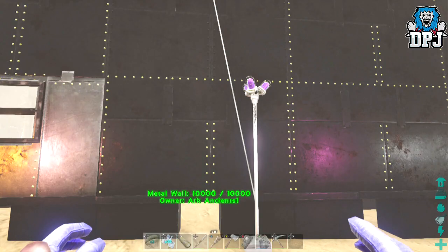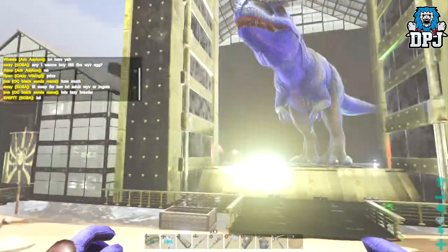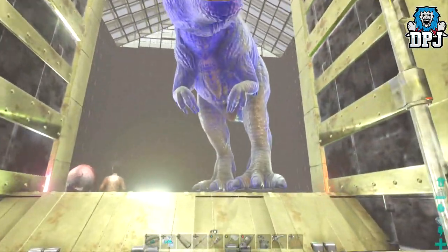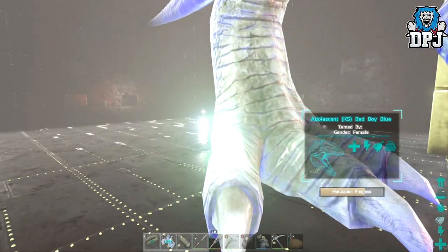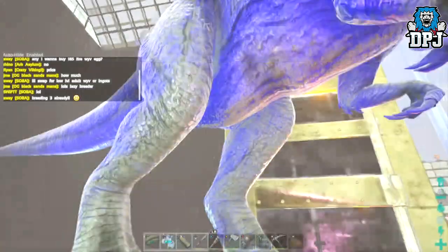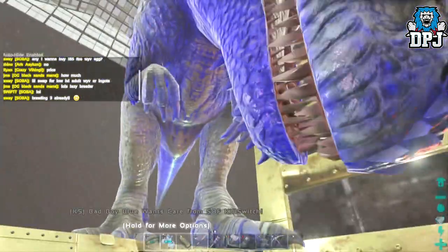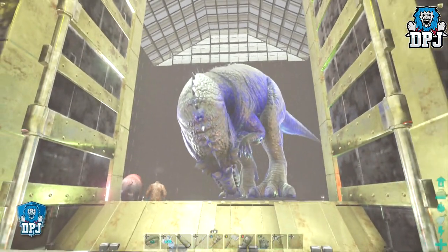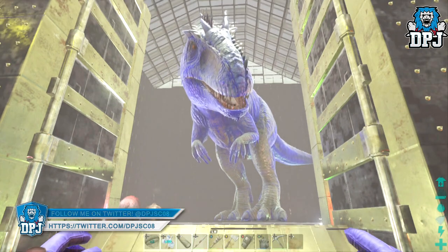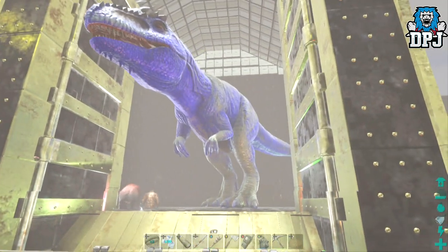Number one on my list of five amazing mutations is this bad boy right here — a Giga. You can see it isn't fully grown yet, it's still in the adolescent stage with about a third of the bar still to go. But just look at it — look at how vivid that blue is, absolutely incredible. I'm gobsmacked — I'm actually jealous, even though it's in my tribe. It's actually a friend of mine's; he hatched it, he's raising it, he's imprinting on it.